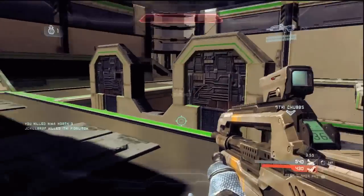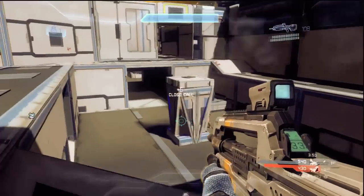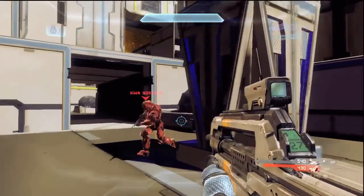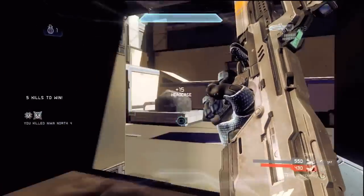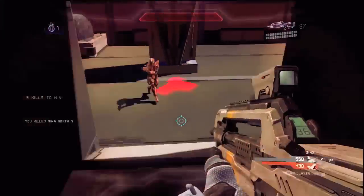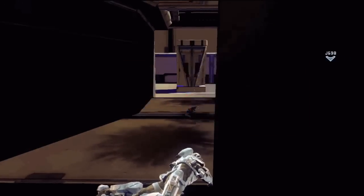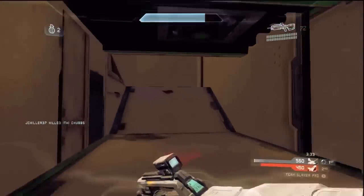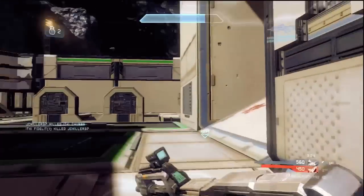That tends to happen to me a lot. I'll always think, oh, I'm by myself, I'll reload, and all of a sudden I'm getting shot from a distance. Then I back away or get killed and they always get the reloading medal for killing somebody while they're reloading. This happens to me all the time — I will knock out their shield for maybe like a bar, but I'll never be able to kill them. I'll keep shooting them and then they get behind a wall and I fail to kill them. That happens so many times where I take out their shield and can't take out the rest.